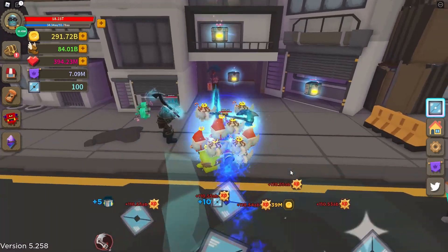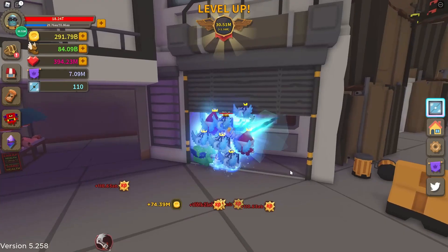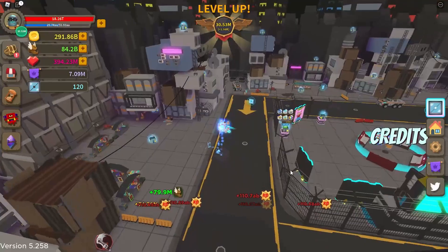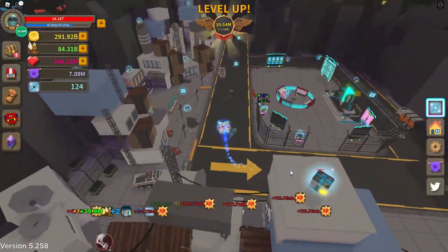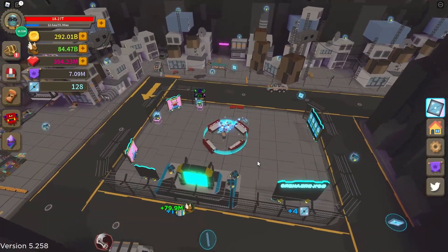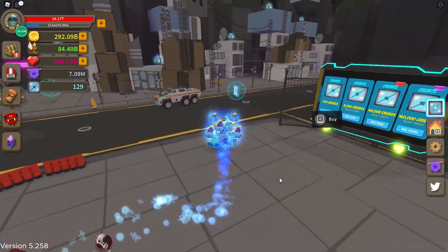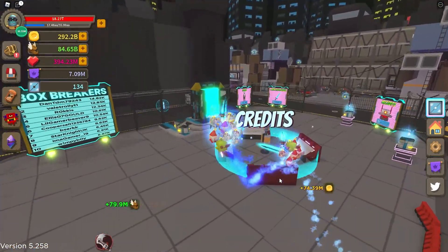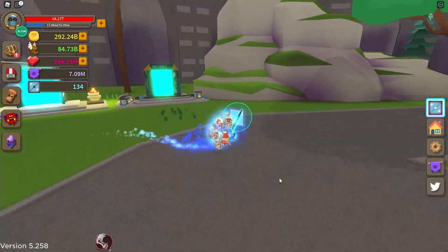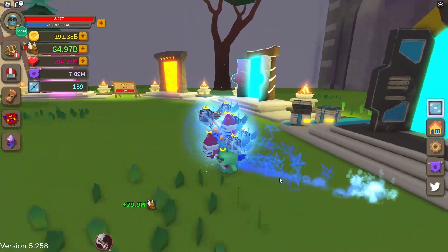Let's break a couple more crates and see what we can get. I'm not sure how fast these guys respawn yet — I'll probably do some later testing. The only two ways you can earn credits are breaking crates and the AFK circle. The base for the AFK circle is plus four every couple seconds, which is great to start off with.